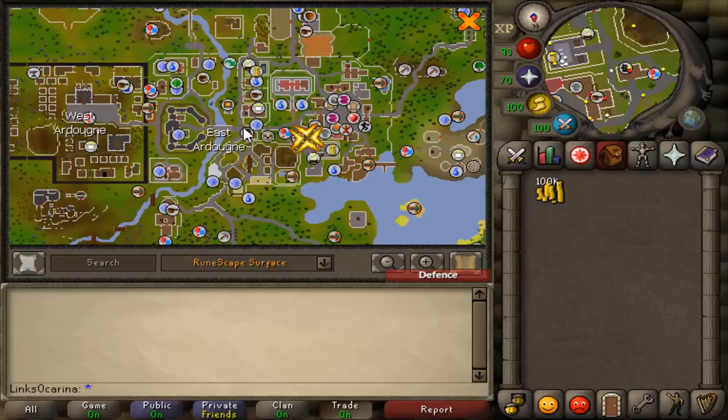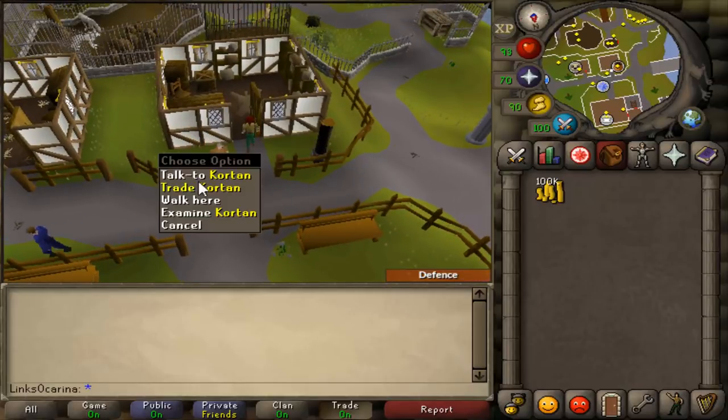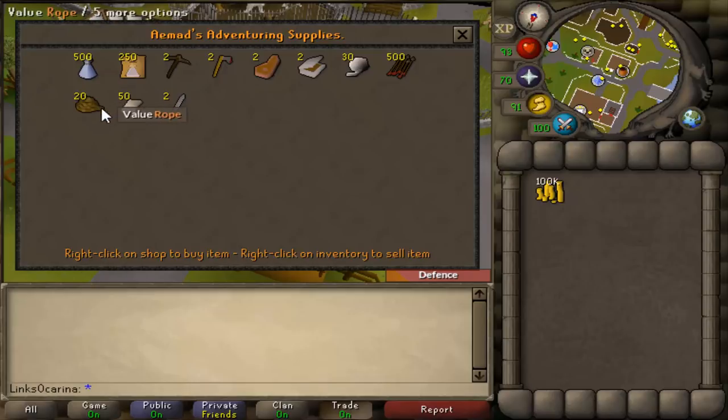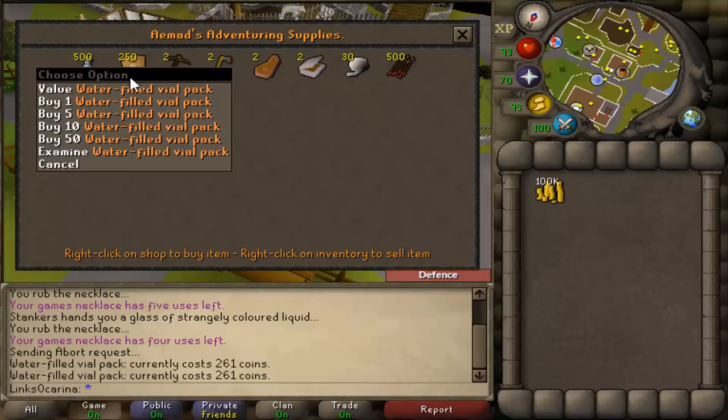Walk from here over to this general store. Once you're at the general store it's an incredibly easy method from here. You're going to trade with Cortan and he sells water filled vial packs. Now these are worth — let's just have a look — 261 coins. So you're going to make 140 coin profit every time you buy one of these packs. You can buy them in 10s.